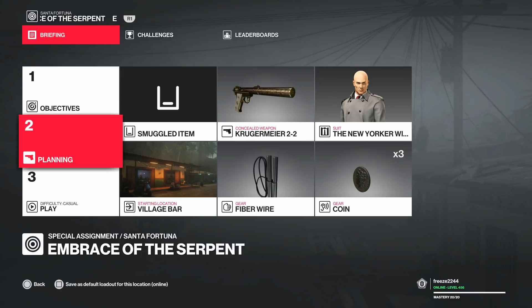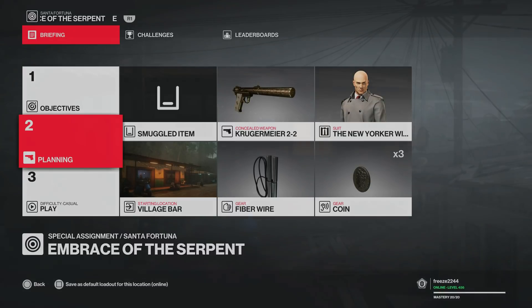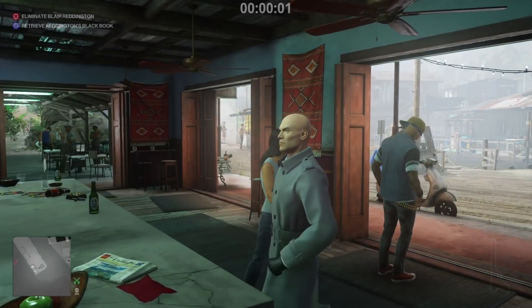For this one we are going to start at the village bar with all the default equipment. We're going to use the Krugermeier as well, but it doesn't really matter what pistol you use, and we're going to play this on casual mode. The first thing we're going to need is to get the shaman's disguise.